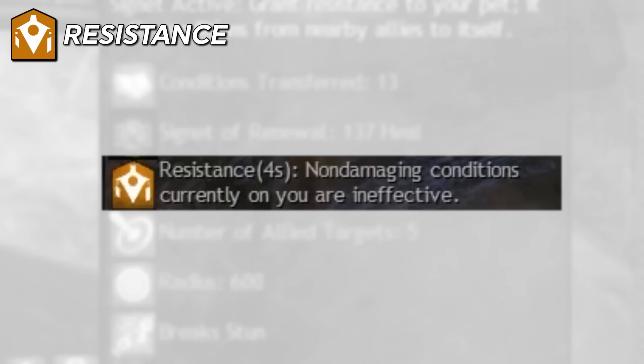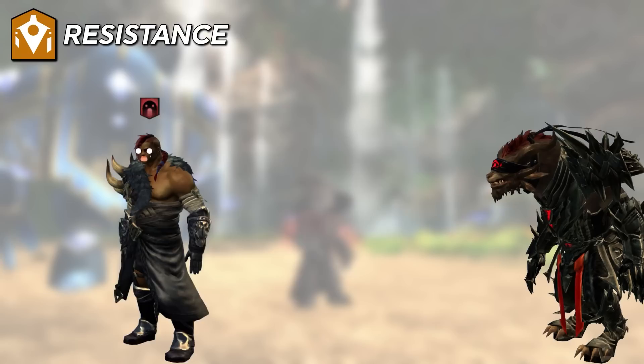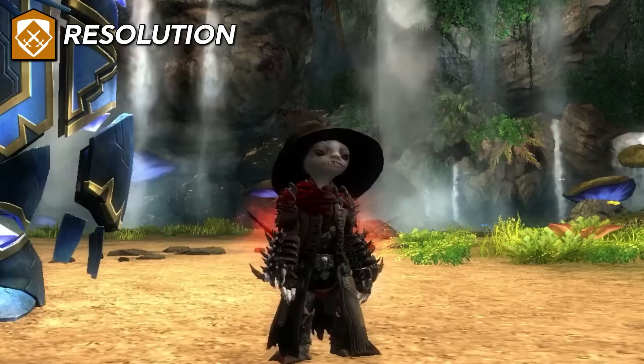Resistance is a less common boon among the various classes; it temporarily lets you ignore non-damaging conditions. For example, if you are feared but you have resistance, the fear is still on you but it does nothing unless the resistance is removed before the fear wears off. Stacks in duration. Resolution is also a less common boon — basically protection but for dots. It reduces incoming condition damage by 33%. Stacks in duration.